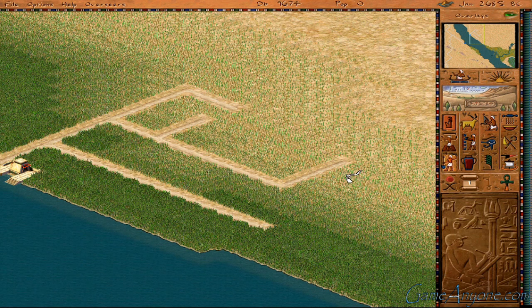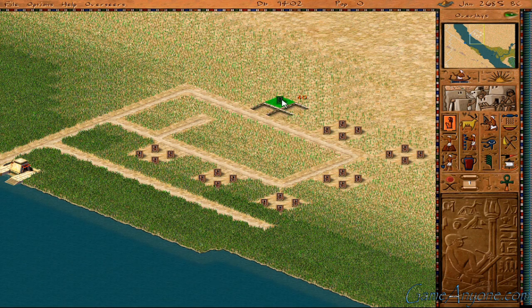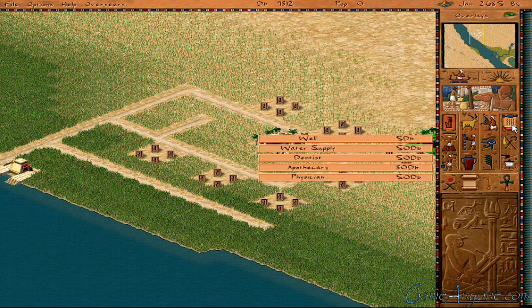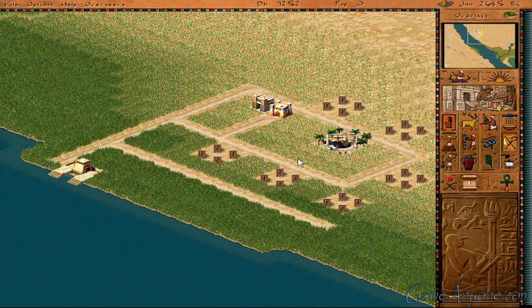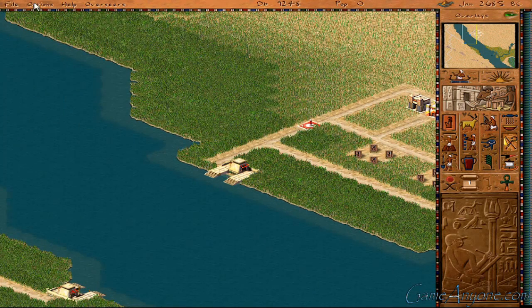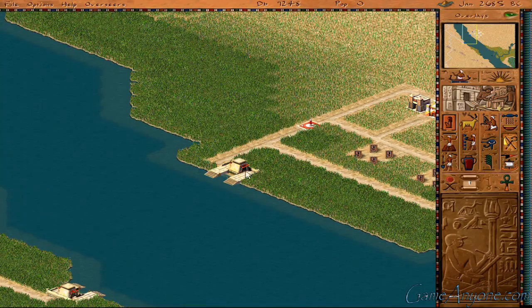That's as far as we wanted to go on that one there. This part's always a pain. Let's just get our housing set up here. Water supply. Then we'll get our municipal structures here like the firehouse and the architect's post. Then we'll set up our roadblock. And I set the speed down so that I would get some chance to plan things out.